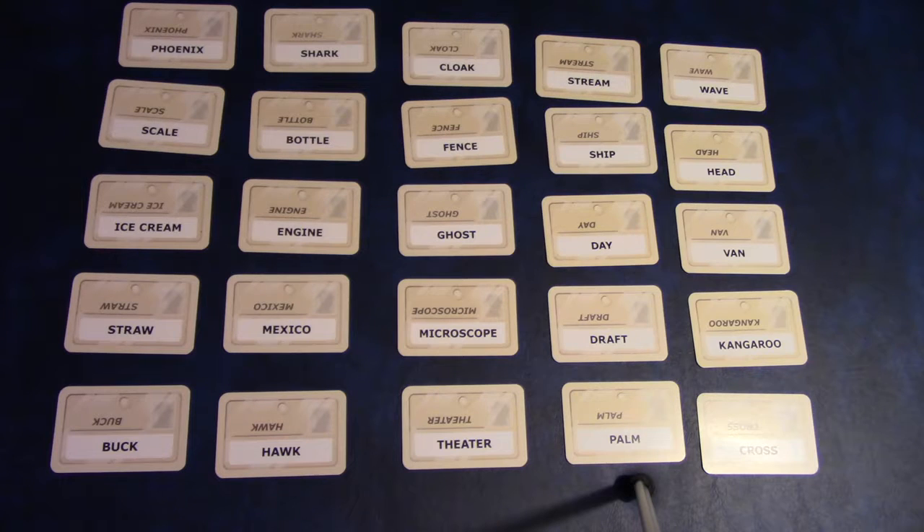You could use 'eight, three' as a clue for ball, figure, and octopus — a figure eight, and an octopus has eight legs. But the number you say after your clue cannot itself be used as a clue.